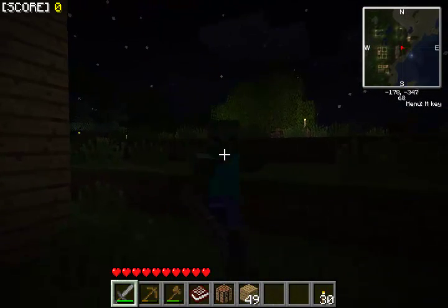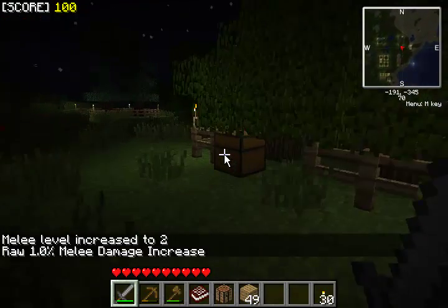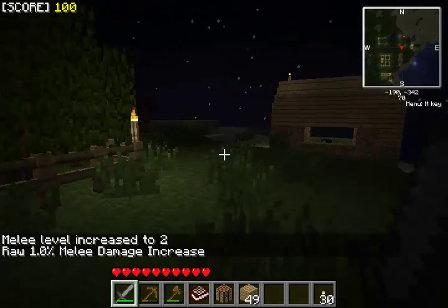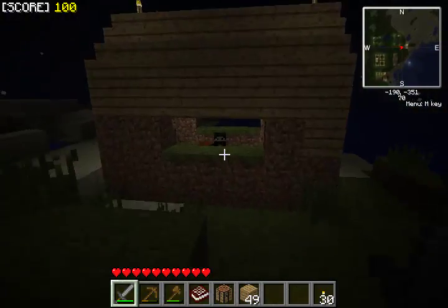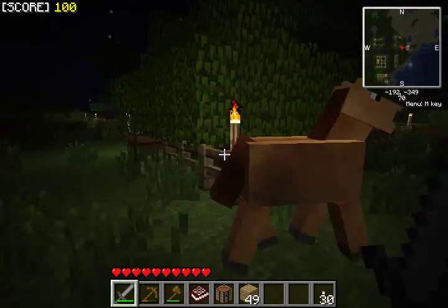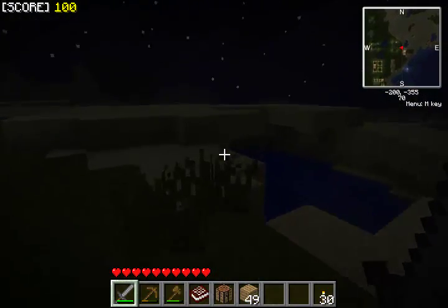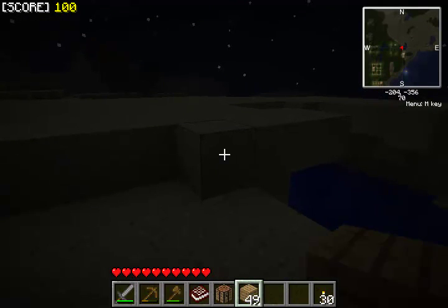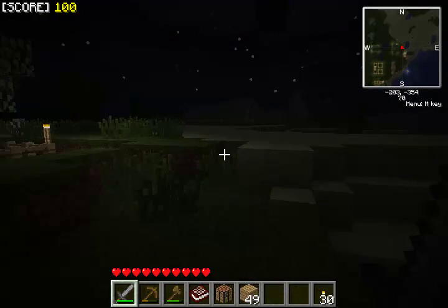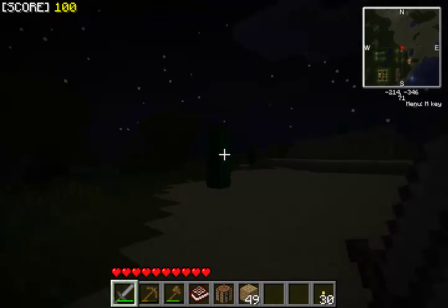Oh yeah, eat that! I get points! I'm liking getting points for killing stuff. Whose chest is this? Not mine. I don't like the look on your face. Oh you scared me! Hey, I know you're a horse — I want to ride you. Oh this is gonna be fun — watch this. Please don't take me with you! Okay, see that was fun.